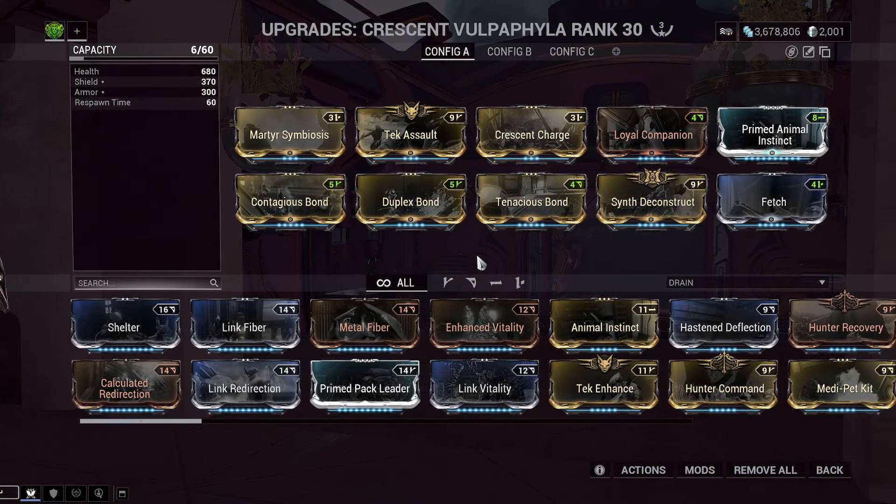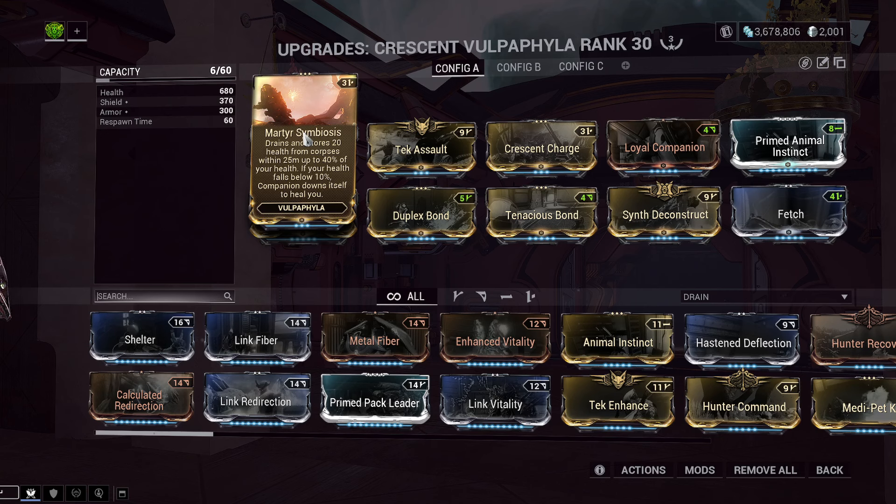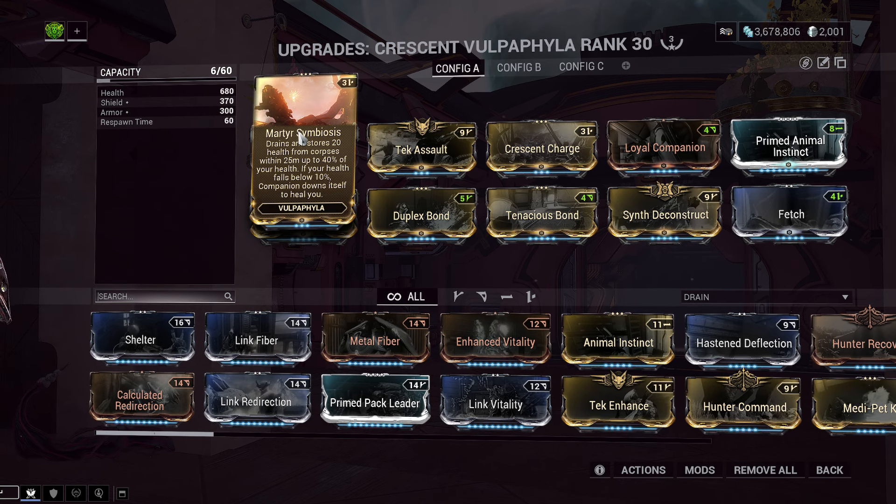There is one mod that is Vulpophylla-specific, usable on all three Vulpophyllas, and then there are two mods that are Croissant Vulpophylla-specific. Let's go over Martyr Symbiosis first — this is the one usable on all three Vulpophyllas. There's a lot to this mod, more than is actually said on it. Reading the mod: it drains and stores 20 health from corpses within 25 meters, up to 40% of your health, and if your health falls below 10%, the companion downs itself to heal you.